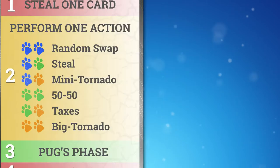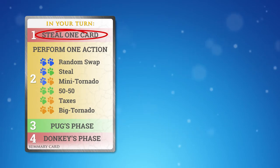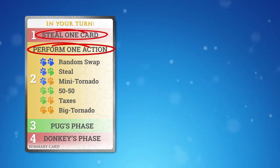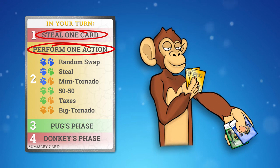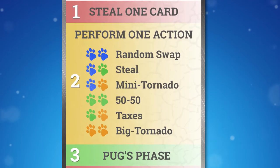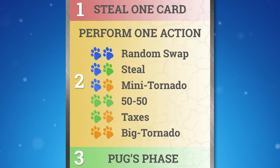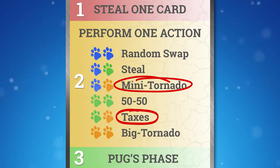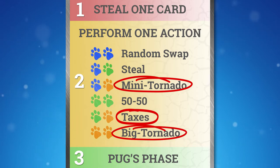Every turn starts with the stealing phase, where you must steal one card from another player. This is followed by the action phase, where you must discard two monkeys and perform the thrilling action corresponding to the color of the pair. For example, you could release a mini tornado that puts the pug into a Russian roulette among all the players, ask for taxes to collect the best card from anyone's hand, or unleash a big tornado to throw everyone into chaos.